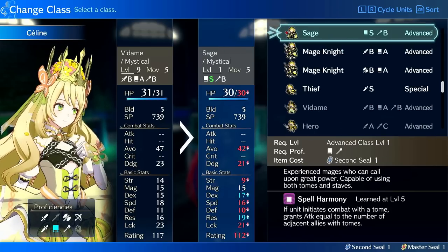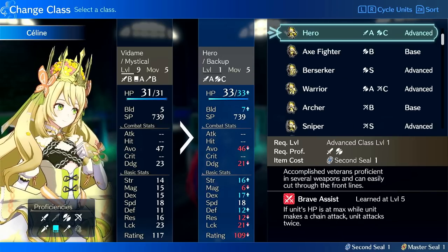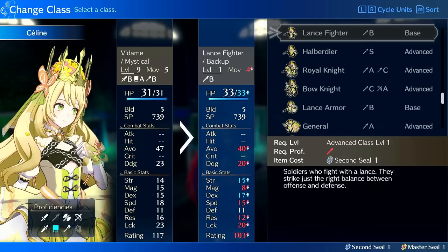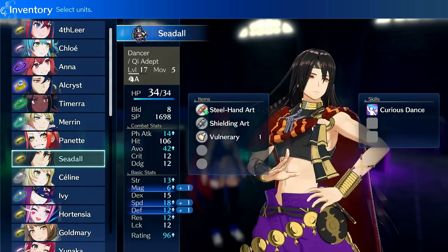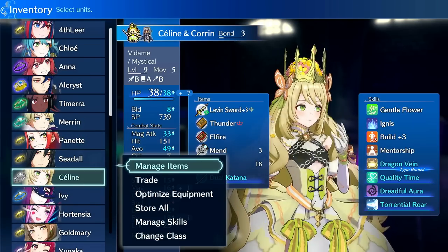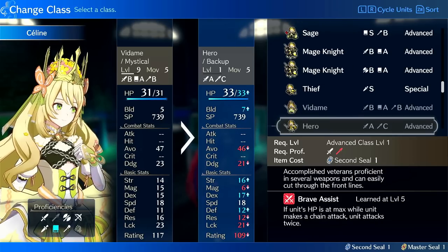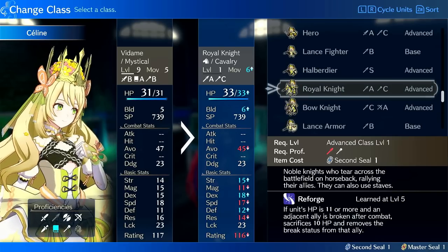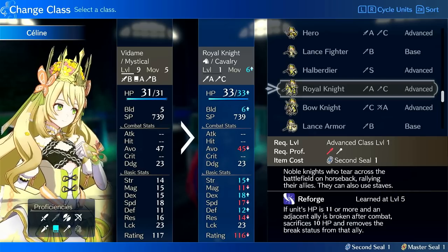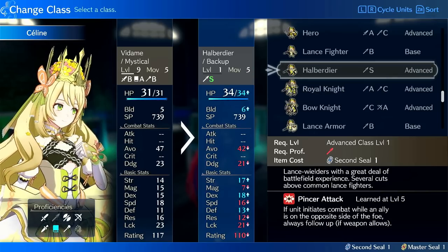Looking at the class list... Is Royal Knight gender locked? I'm not seeing it. Never mind, it's right here. Royal Knight has higher base magic and access to spears and staves. The problem is if she wants a magic build on this, it's going to be Flamelance, which is heavier and harder to acquire. Honestly, I'm just going to say this isn't that good. But Halberdier — she'd actually be decent at this.